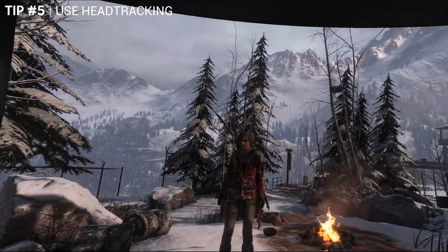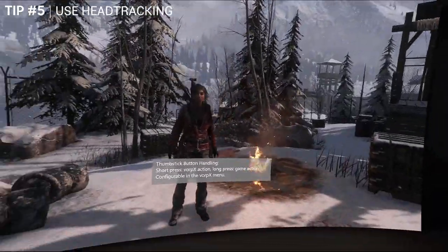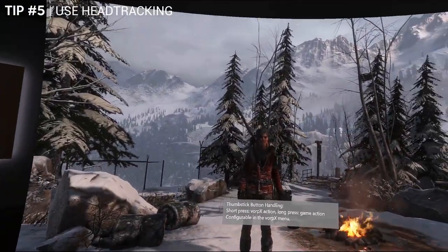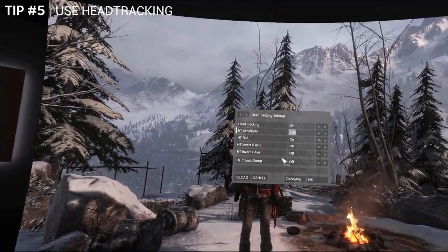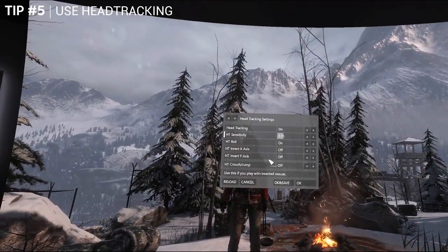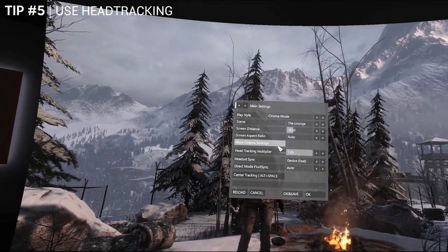Tip number 5: use some head tracking. You can add head tracking when using a virtual screen, so even without full VR you can still look around a little — it really helps with aiming when playing with a gamepad. I also recommend turning on motion smoothing if it's an option as it stops all the little natural head movements. If you find the head tracking isn't high enough at 100 in screen settings, you can increase it further by going to the head tracking menu and increasing the HT sensitivity.